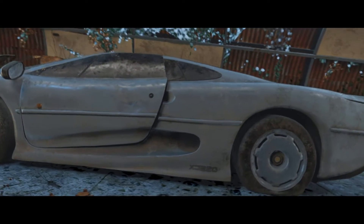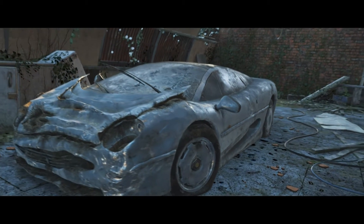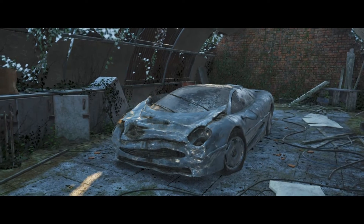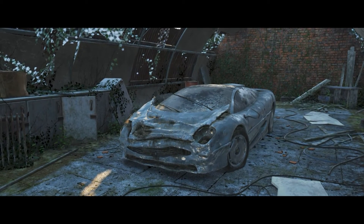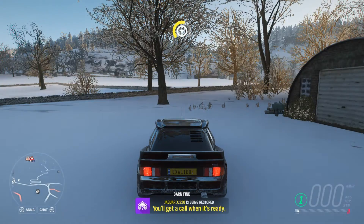Oh, it's a Jag. XJ, I think. What's that stuff on the front end? Either this bloke hit a hay bale or he tried to keep chickens in it. Help me get it out of here. I'll get it back to the garage.